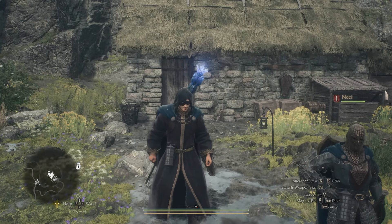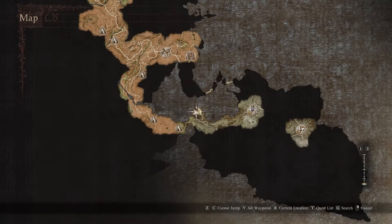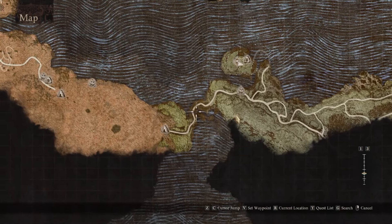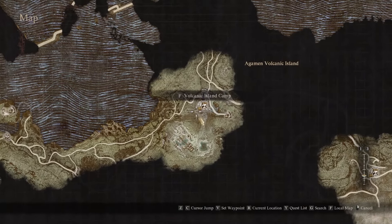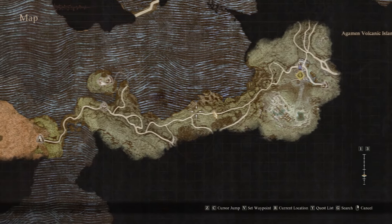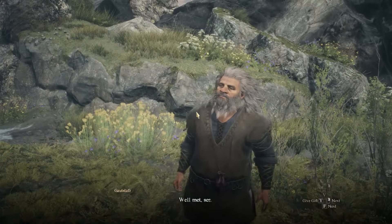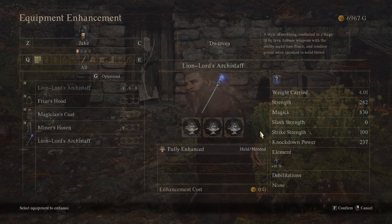Let's jump into our upgrades. Where are we getting all this knockdown power on our weapon? We're getting it at the Windwalker's home, which is in the bottom section of the map. You go down through a cavern into this cave — you'll have to escort him pretty slowly through that section, and eventually he'll be taken to Volcanic Island Camp. Once you take him there, he'll go back to his home, and once he's there, he will offer the Dwarven upgrade system, which is exactly what we need for knockdown and is the best way to enhance your gear, giving us the most amount of knockdown power.